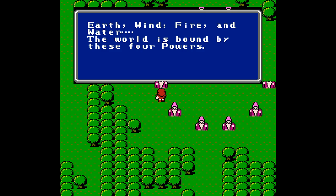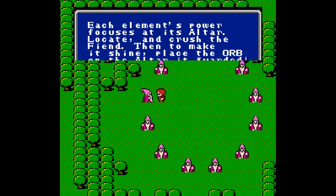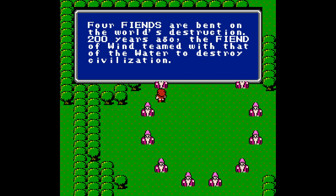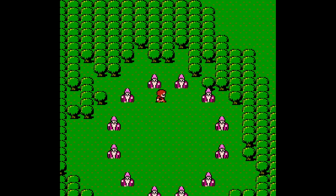Earth, wind, fire, and water — the world is bound by these four powers, and each element's power focuses at its altar. Locate and crush the fiend, then place the orb on the altar it guarded. We've already figured that out from doing the earth one. Four fiends are bent on the world's destruction. Two hundred years ago, the fiend of wind teamed with that of the water to destroy civilization. The earth fiend causes the rot of our land — but he's dead now, so he really shouldn't be doing that anymore.